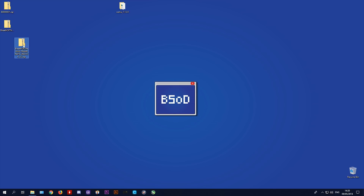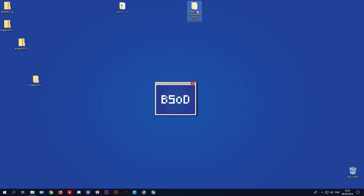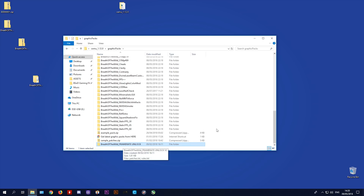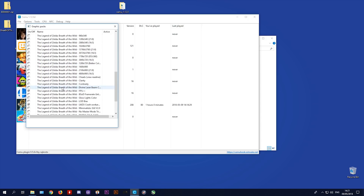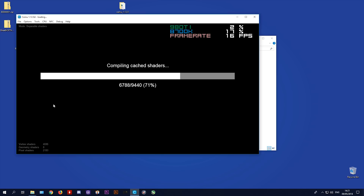Now I'm going to add a frame rate unlocking graphics pack to my Cemu installation. Download it from the description, extract it, take the graphics pack out of the folder, open your Cemu folder, open the graphics packs folder, and drag and drop this pack in. Run Cemu, go to Options > Graphics Packs, and when you scroll down you should see the BSOD Gaming Frame Rate Unlocker V2. Note that this pack requires regular FPS++, not any of the arrow fix variants.